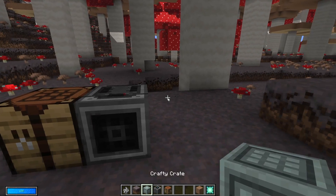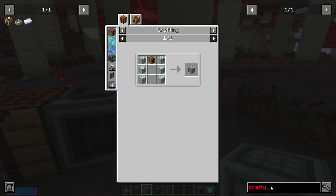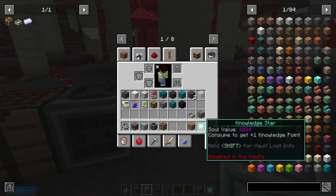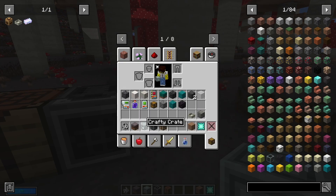Secondly, I've re-enabled the recipe for the crafty crate. The crafty crate is basically an auto-crafting item from Botania. It didn't have a recipe in the pack — they removed it — but I've re-added the recipe. If you go into survival, press R on it in JEI it shows the recipe, and I've confirmed you can actually craft it.